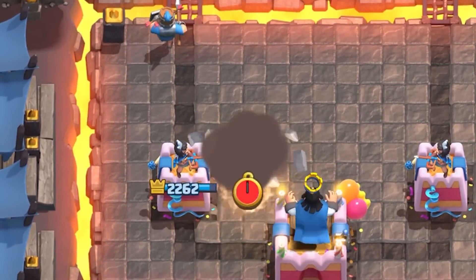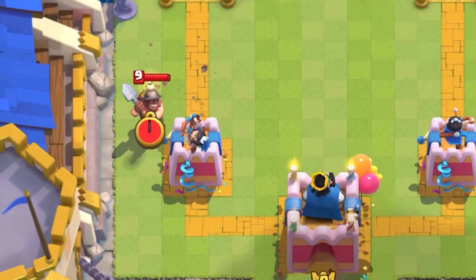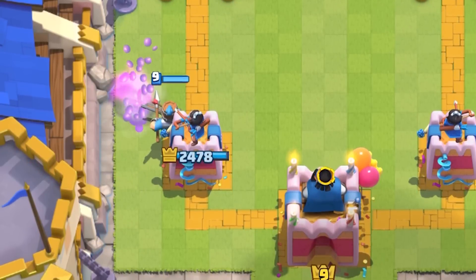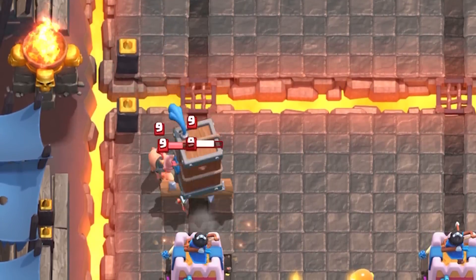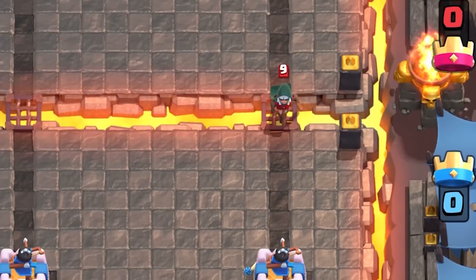With the knockback from Royal Delivery, you can use tornado to pull the balloon to activate the king tower for an equal elixir trade. Not only did the miner get nerfed this update, but now with this new card you can knock the miner off your tower and retarget onto the Royal Recruit.